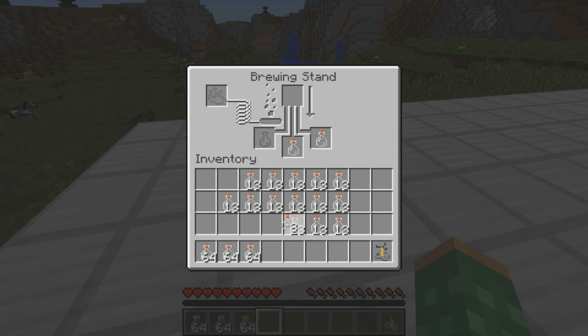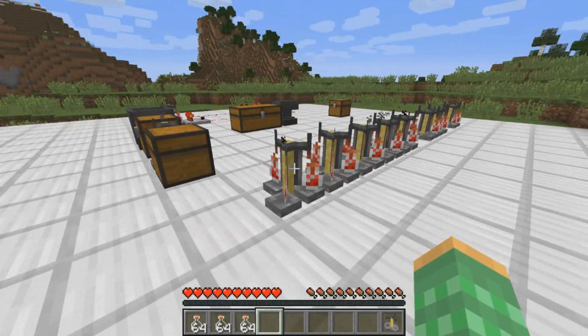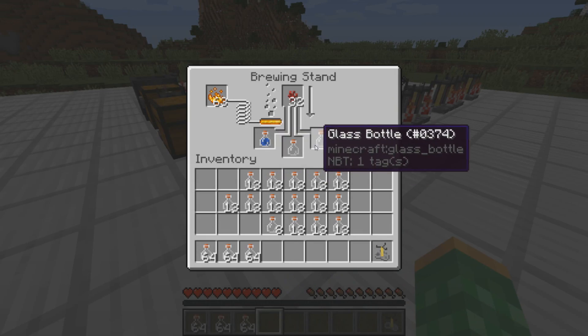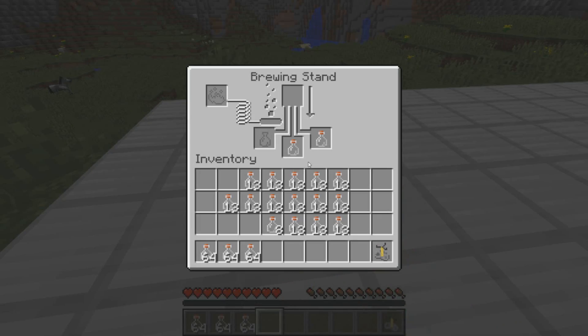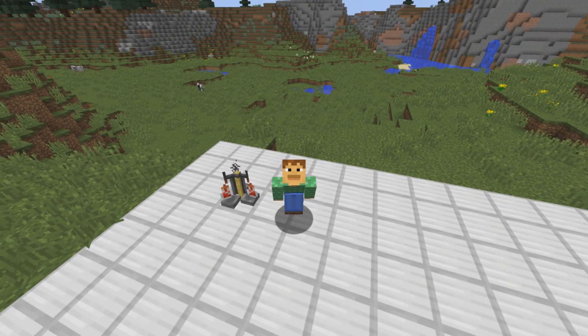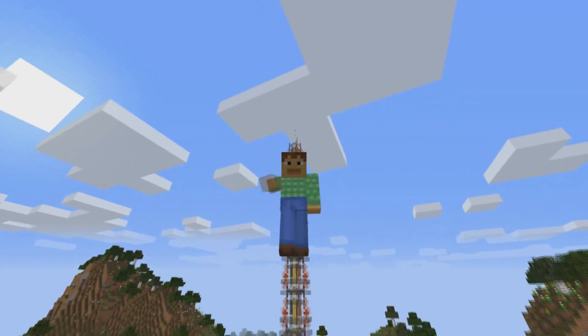I discovered this crazy glitch while I was actually working on that video last week where I show the different types of NBT tags that can be done with glass bottles inside of brewing stands — that's how I came across this crazy glitch. So, if you found this interesting, show me with a like. If you'd like to see more crazy survival glitches, subscribe and check out my other videos, and don't forget to comment. Bye-bye!